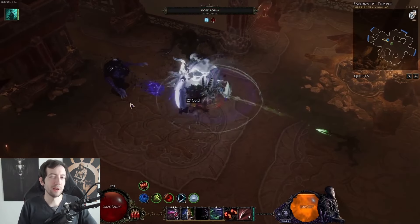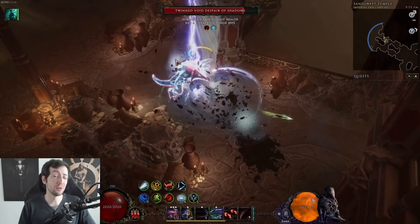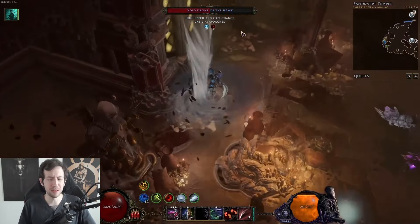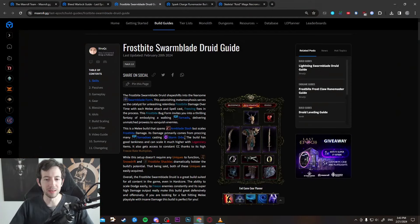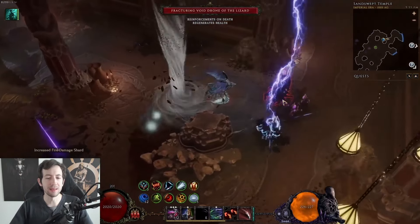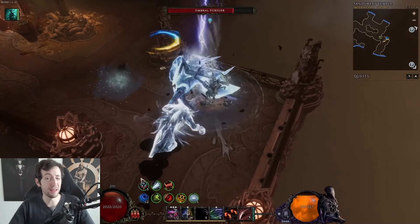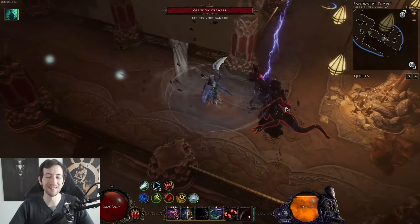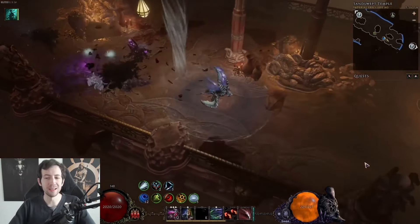Next up is the Frostbite Swarm Blade by Bina QC. In this setup you literally fly around the map as a Druid transforms into the Swarm Blade form, which looks badass. You freeze everything you touch with lots of extra freeze rate multiplier and deal damage with tornadoes and Storm Orbs that constantly proc as you fly around — enemies can't even touch you. This is a really fun, fast build if you like transforming and a melee playstyle, but you actually deal damage with those tornadoes. Boss damage is not the greatest, but for mapping it is excellent and super safe to play.